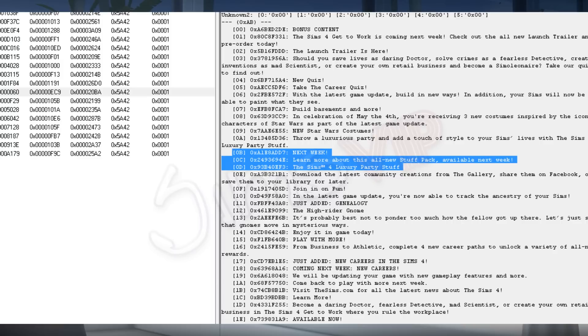Yesterday when the new update released, there was some new news in that as well. It has been expected that there will be a new Sims 4 stuff pack, and it's expected to be called Luxury Party Stuff. As you can see on screen, this information was actually in The Sims 4 update file, which makes it probably true. I believe The Sims 4 Outdoor Retreat and Get to Work were leaked in this way as well.